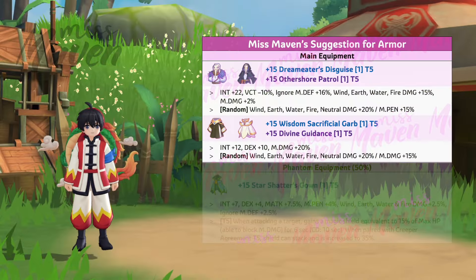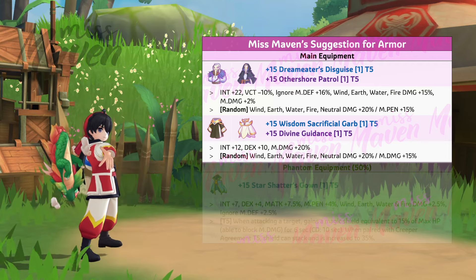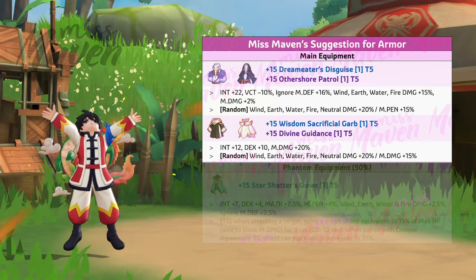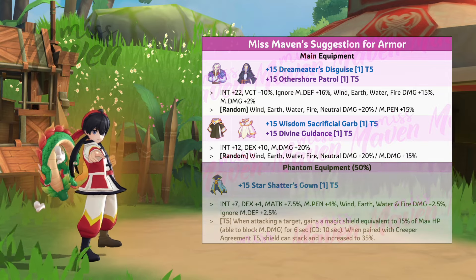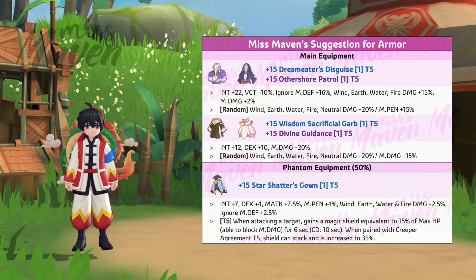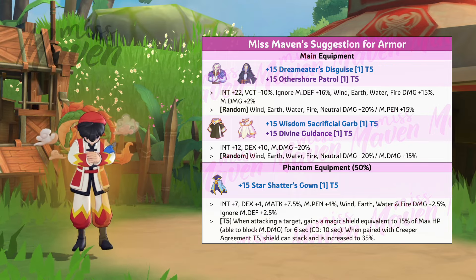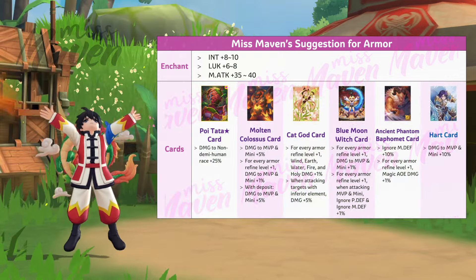For armor, the two options for main equipment are Dream Eater's Disguise for increasing Ignore M-Def and fire damage, or Wisdom Sacrificial Garb for increasing magic damage and fire damage. As for phantom armor, the only option is the Star Shatter's Count for additional magic damage modifiers. Your armor should be enchanted with INT and Luck, and inlaid with any of the recommended cards.